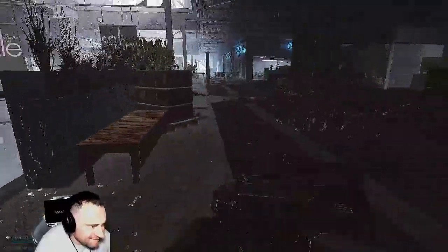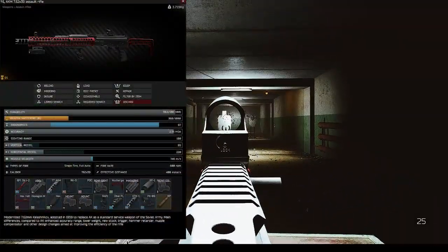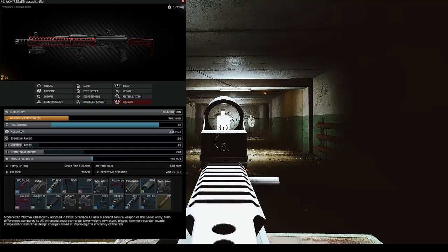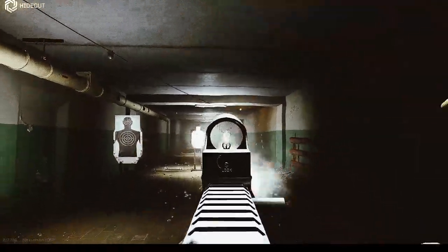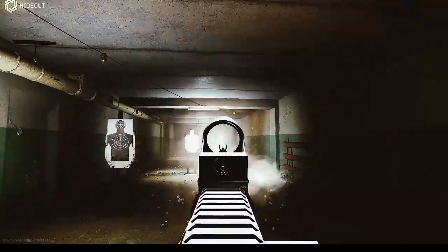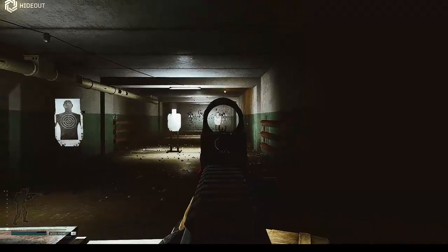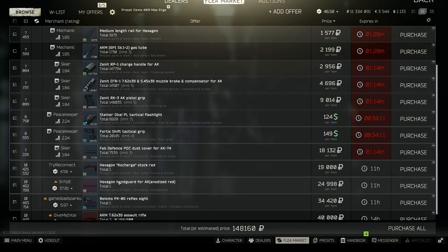Starting with the AKM max ergo build - this thing might look cool but in my opinion it shoots like trash. The key parts are the Hexagon red hand guard and that red stock. Without a mag, using a D-Bal laser and a PKO-6, you can get it up to 87 ergo. It stands out like a sore thumb though - I built a few to test in-game and never got a single one back from insurance. If you have landmark-level recoil control or like burning rubles to keep warm, this is the gun for you. Runs about 150k in parts.